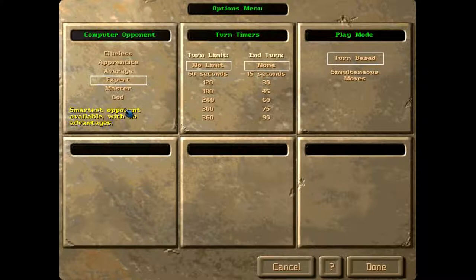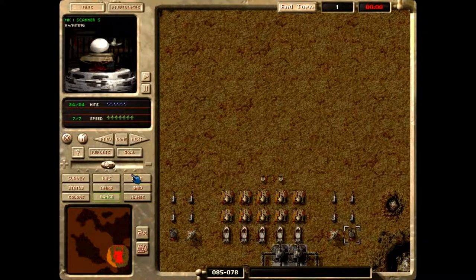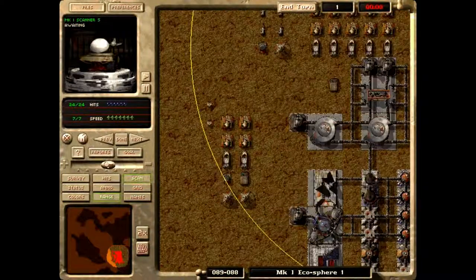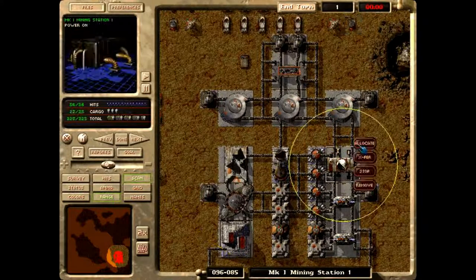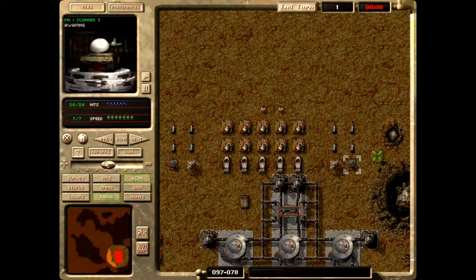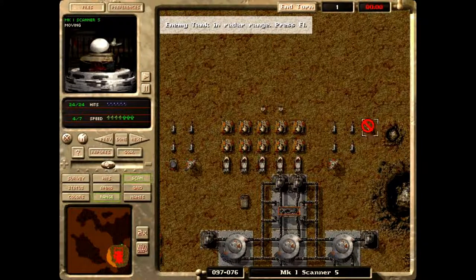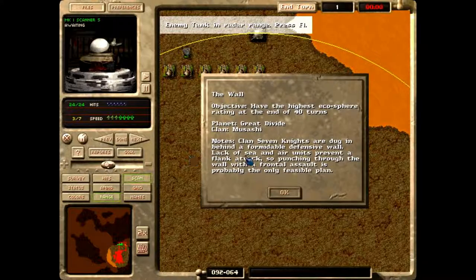Expert difficulty, alright. So this is your base right now. You get a little bit to start with — 100 gold total, but you only start with 55 of it. I'll show you what this scenario looks like as we move up.